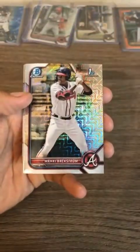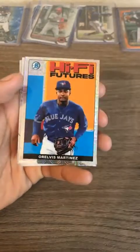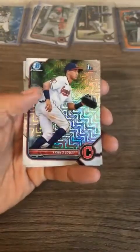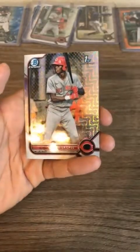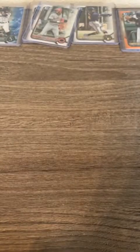Justice Thompson Cincinnati Reds, Backstrom for the Braves, Martinez Hi-Five Futures insert card for the Blue Jays, Fran Aduli for the Guardians, and the last card of the day is another Elly De La Cruz for the Cincinnati Reds. Congratulations — that is the last card of the break. Let me get this one top-loaded and then we can go over all the hits.